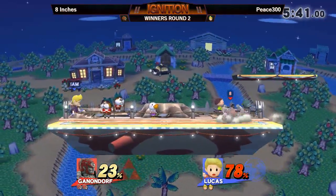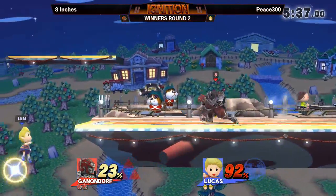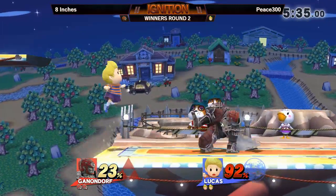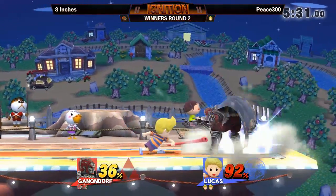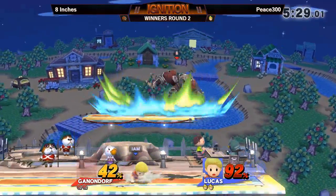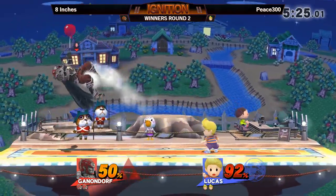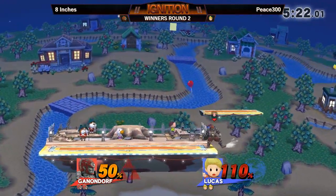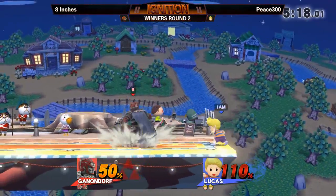Tried for the down smash to guard that, but it didn't come out fast enough. You don't want to craft out too much — Gannon's punch game hits really hard. P300 is keeping his distance; he's seen enough 8 inches to know not to contest certain things. If he's charging an up smash, don't even try to touch it.